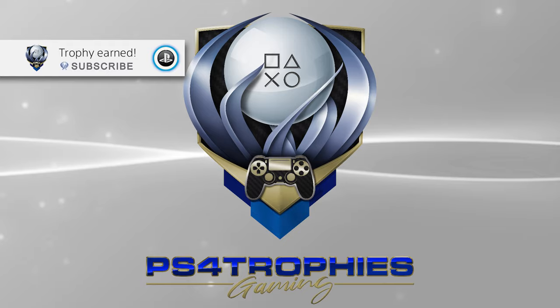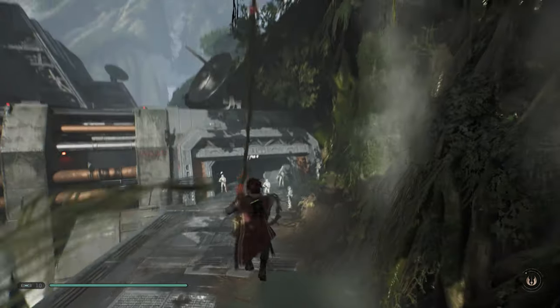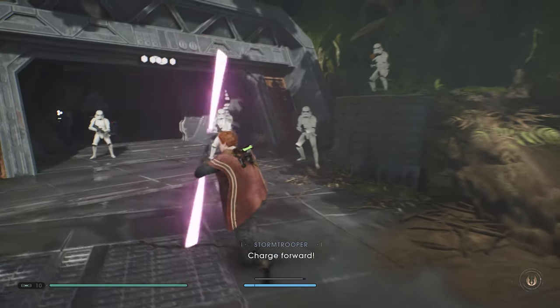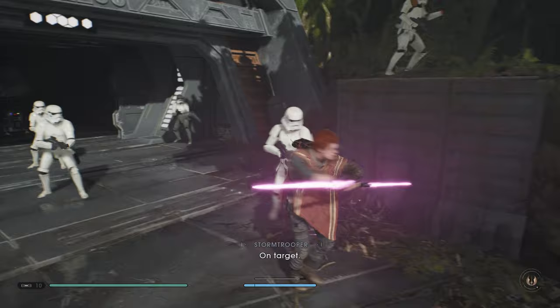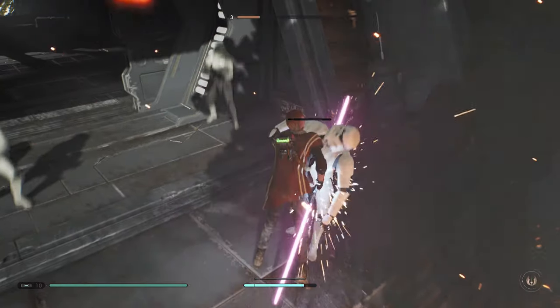Hey guys, more than enough people have asked me about the Not-So-Fast Trophy, and that's for using the Empowered Slow to kill 25 enemies. The Empowered Slow — you need to unlock it from the Force Skill Tree, and then you've got to charge it up, and after it's fully charged, you then just do a simple attack.